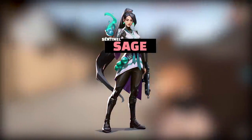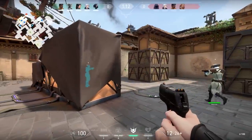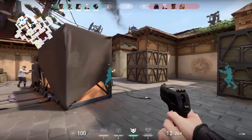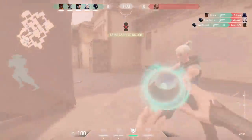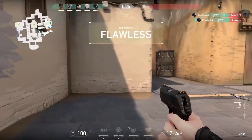Next up, let's look at Sage. She is a Sentinel agent — more defensively focused, but she can be very offensive. You can see the health bars of friendly players underneath their character models because you can heal them. You can also heal yourself.